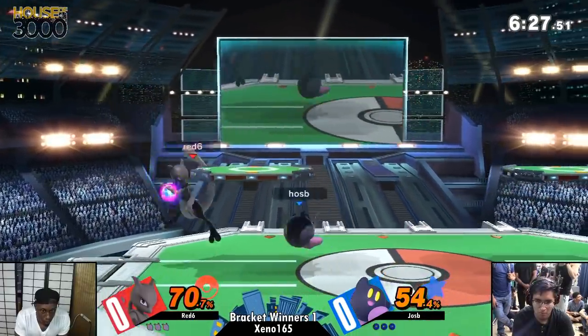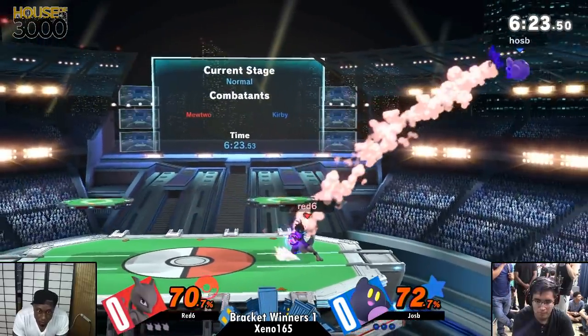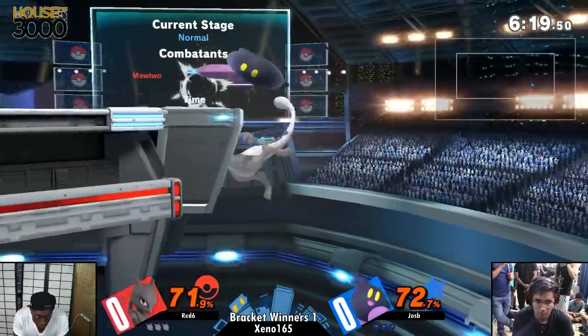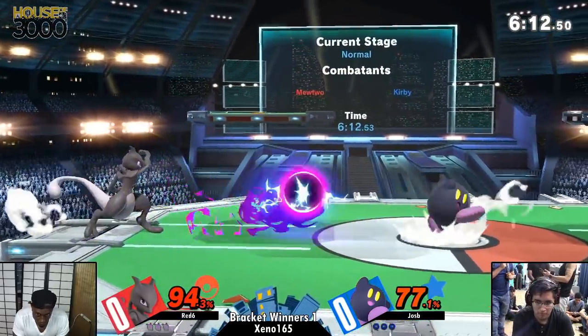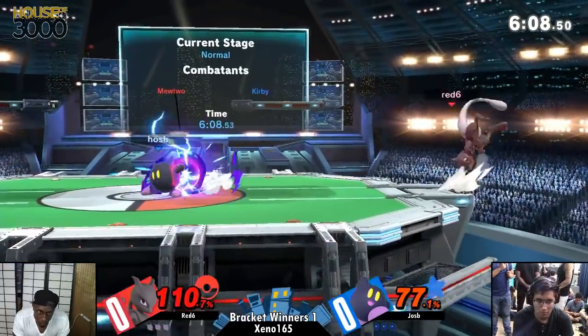I thought your hitbox would increase if you hold shield. Not enough, apparently. Okay, you didn't know that Kirby's hitbox is one pixel? So, unfortunate air dodge, just going to double jump back. That air dodge hit him from the roll part — yeah, I guess the tail hitbox. Mewtwo has a whole second person behind him because of his tail.